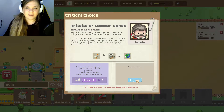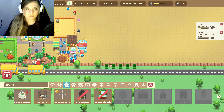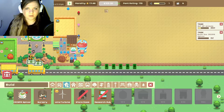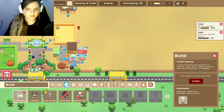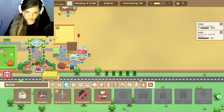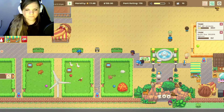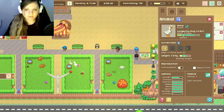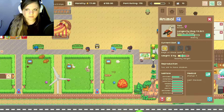We won't be taking this one because we're trying to do the good playthrough. We have a hundred dollars which means we can't build this — that's a thousand. So let's not build anything because we have no money. We have geese — two males and a female.